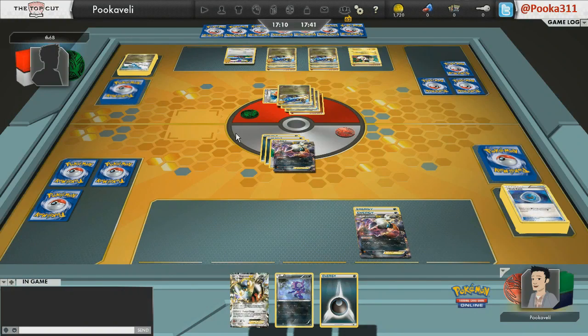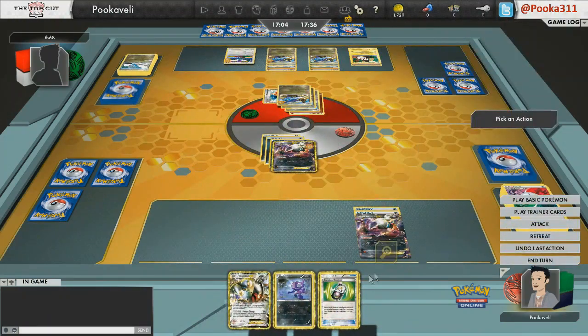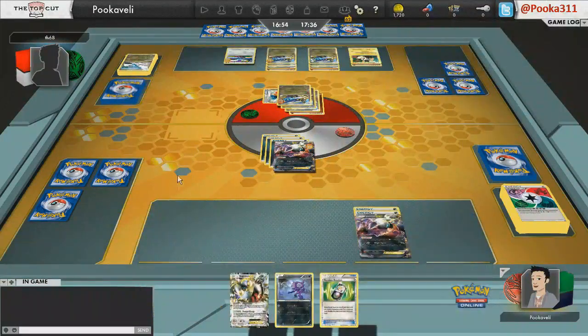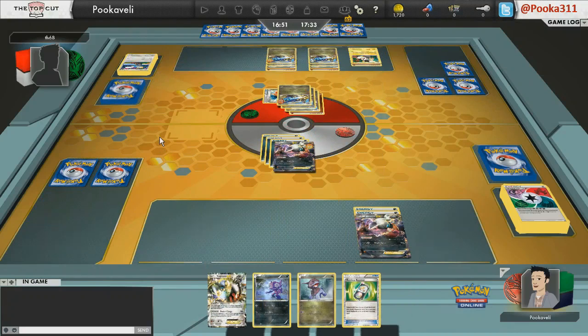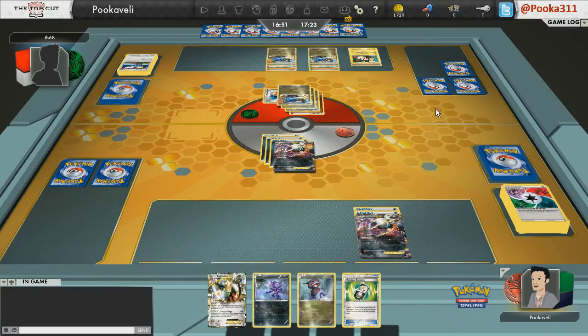This is what can happen with the Garchomp Altaria deck — if you run out of Altarias, your Garchomp becomes a fairly mediocre Pokemon against Darkrai. He's only doing 60 damage, which is devastating. I draw a Random Receiver and actually decide to attach to the Active, because he won't be able to knock me out next turn — if he attaches and uses Dragon Blade, it'll only do 100 since I'm going to knock out the Swablu with Night Spear. There's one more Catcher left in my deck. The Registeel EX is really the only thing I'd bench because of its high HP.